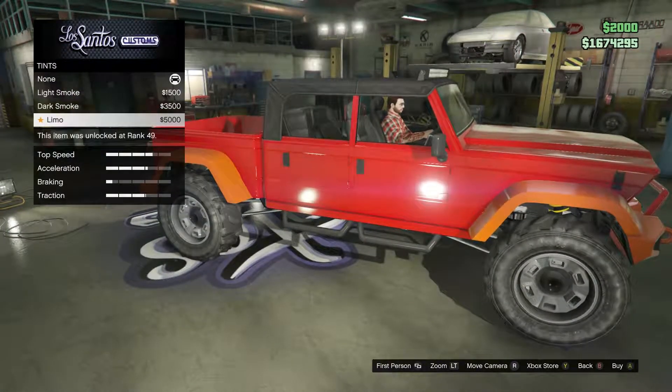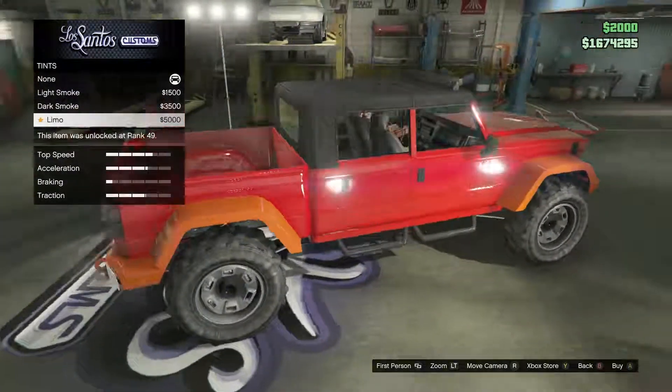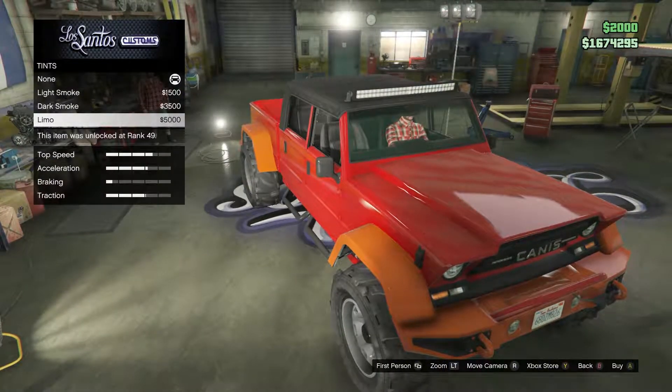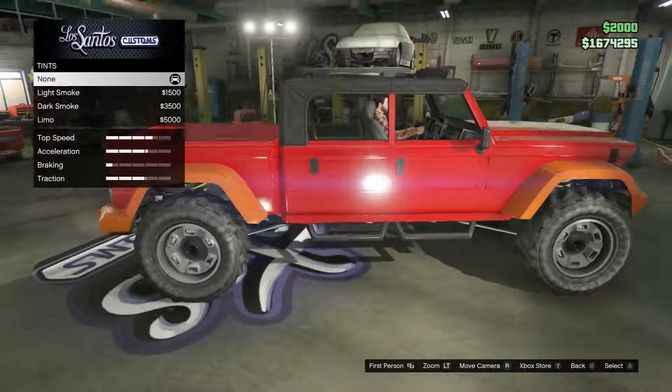Since this thing doesn't actually have windows, when you tint you actually get a stripe at the top and then just the back window will tint. So you get that stripe in the front — take it for what it is. If you want to tint or not, but you don't actually have windows.